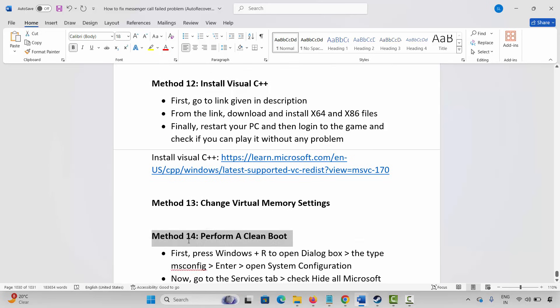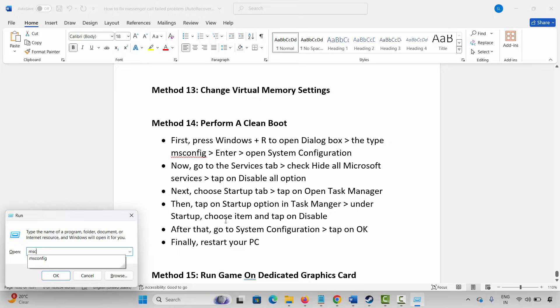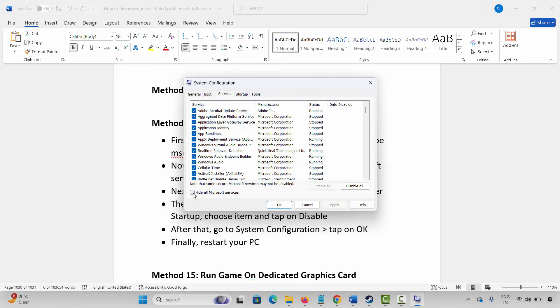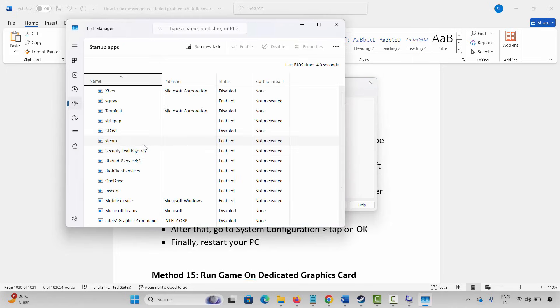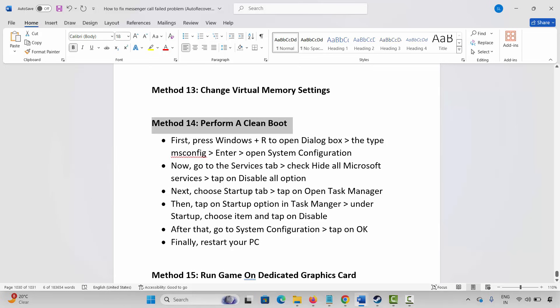The next method is to perform a clean boot. Press Windows + R and type msconfig, then press Enter. In System Configuration, click on Services, select Hide All Microsoft Services, and click Disable All. Go to the Startup tab, click Open Task Manager, and disable any unwanted startup apps. Click OK and restart your PC, then launch the game and check.